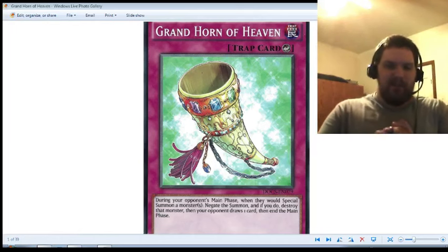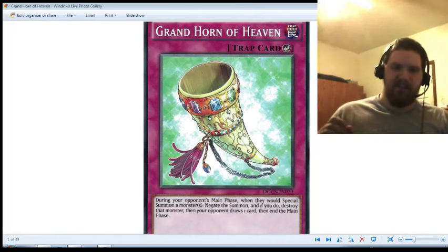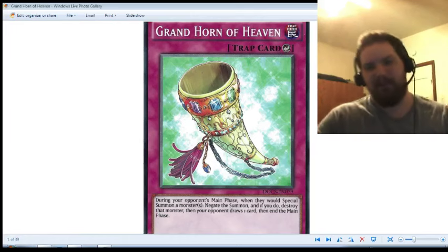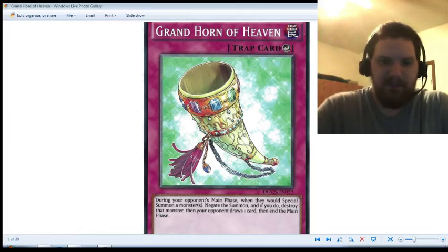A few rulings you have to be aware of that I've checked with this card. Grand Horn of Heaven cannot stop an individual monster. It cannot stop anything that is a non-inherent summoning. An inherent summoning is pretty much like Cyber Dragon — anything that does not special summon as the resolve of a different effect.